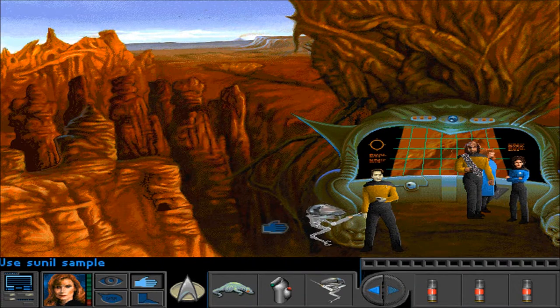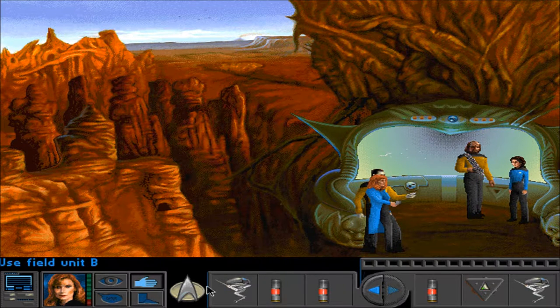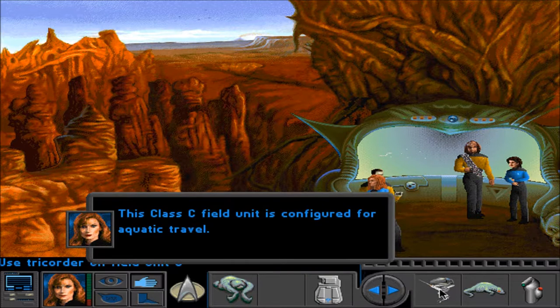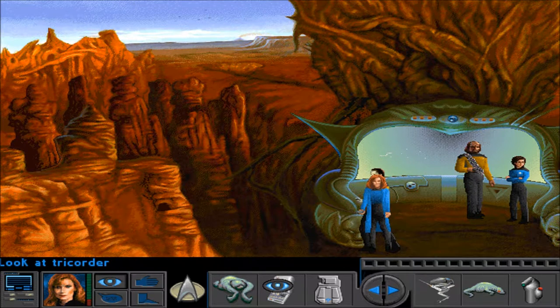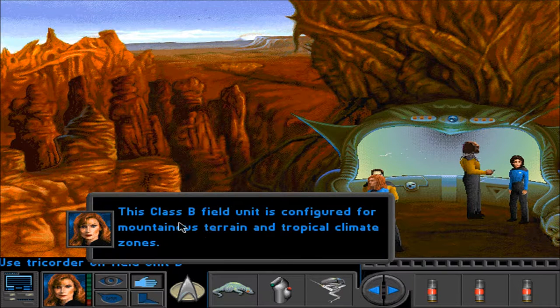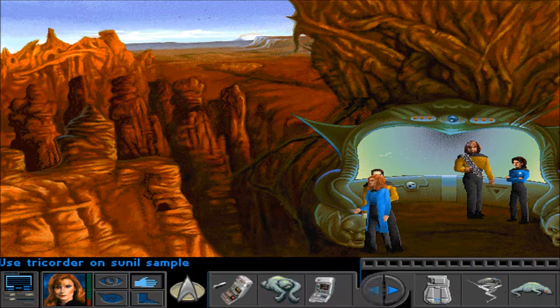Let's get our generator and our rocky field unit. If I analyze these units with the tricorder, will it tell us what they do? This class C field unit is configured for aquatic travel — cool, so that's the aquatic one. This class B field unit is configured for mountainous terrain. Let's check out the other areas.